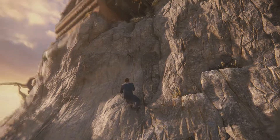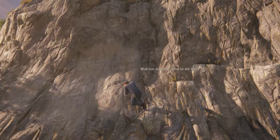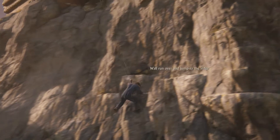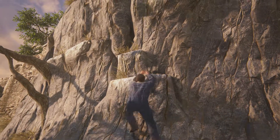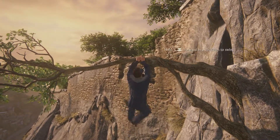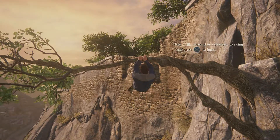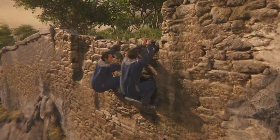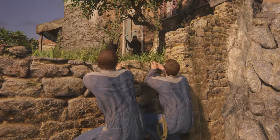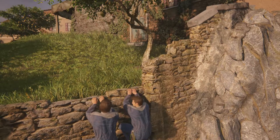Let's make our way up there. Wall run to the ledge — oh, I get it, that's the ledge there. Just wall run. Yeah, it's just getting the hang of it. Hold, lean forward to jump. Okay, so we're across. We're good.